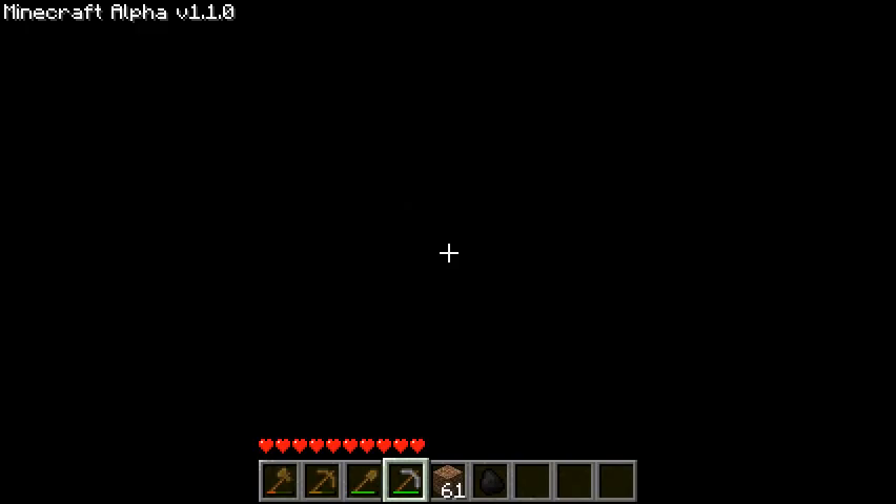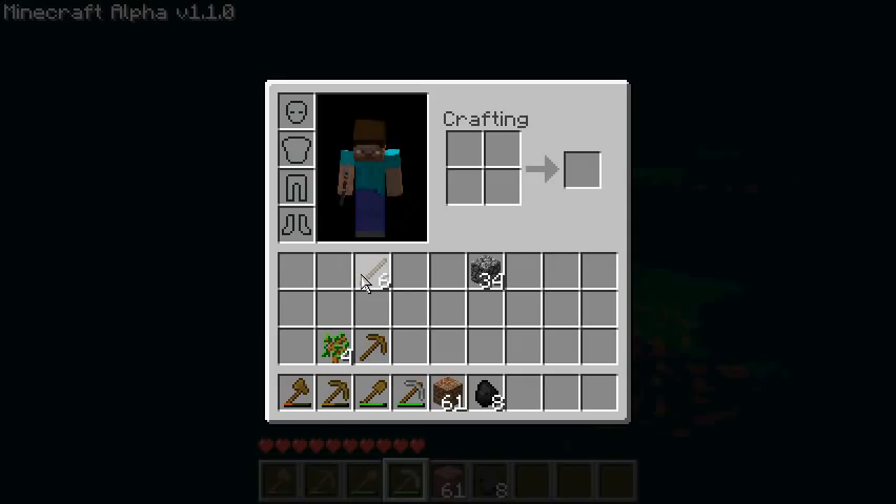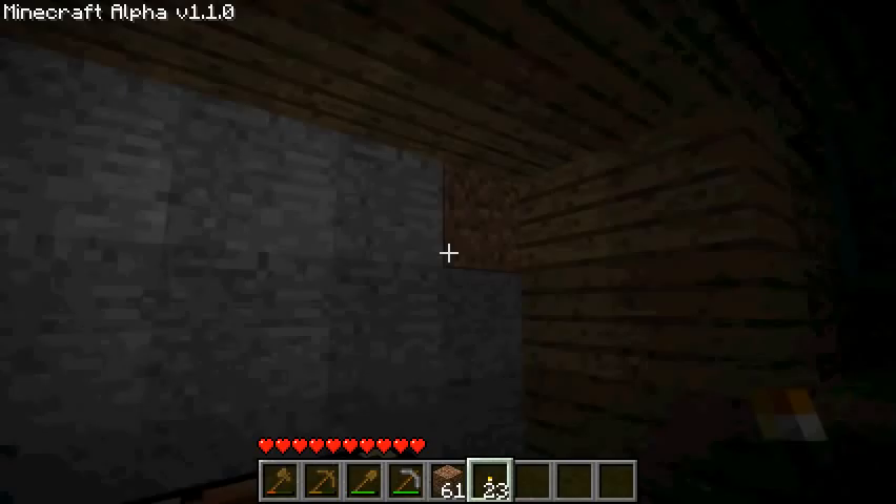If you don't know, coal is used for lighting, which it might be kind of hard for you guys to see right now. I'll show you guys what you can do. And there you go, you got torches. Coal is pretty useful.